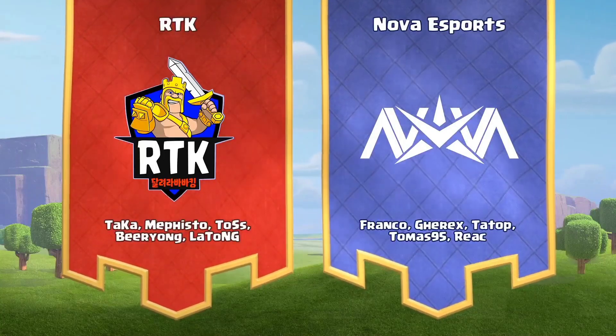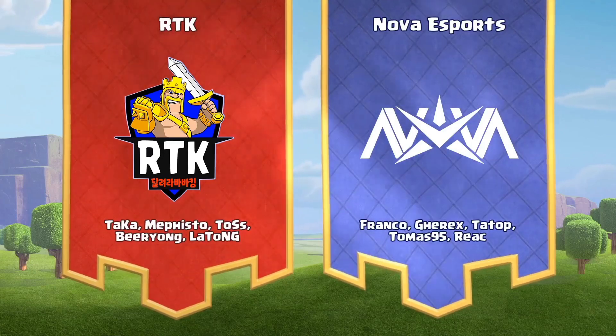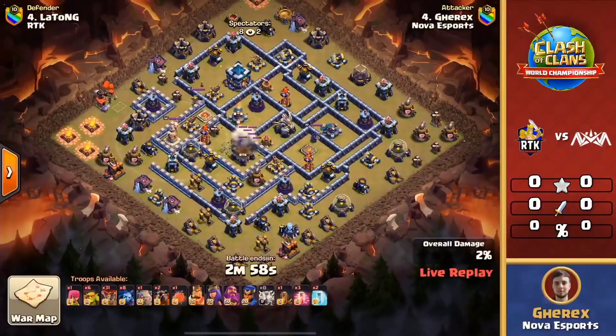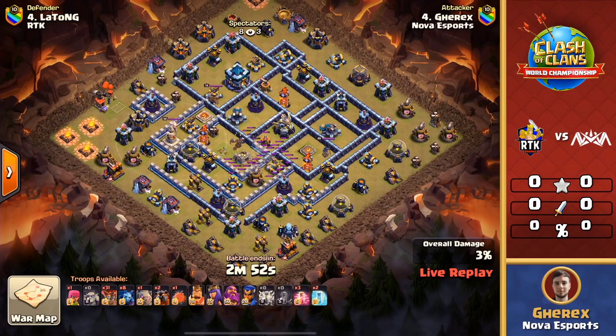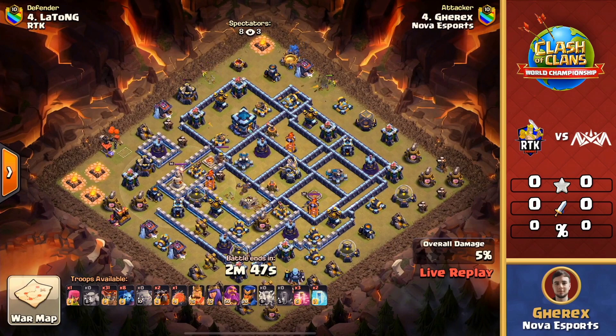It's a nation match coming in from Nova, and this is going to be the Zap Lalo. For the first time here today, we're seeing it use that level 10 Golem coming in to help potentially work with the king and the queen to get their value. A very unique approach — zapping out the clan castle so the clan castle troops won't have to be dealt with. It looks like that golem is just going to come in and tank for the heroes as they work their way towards the top.